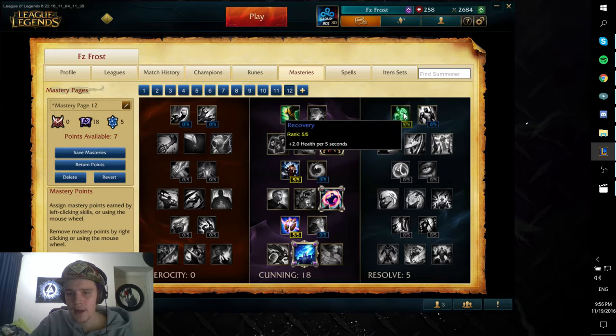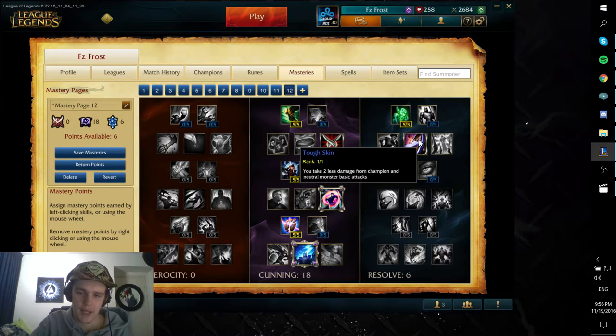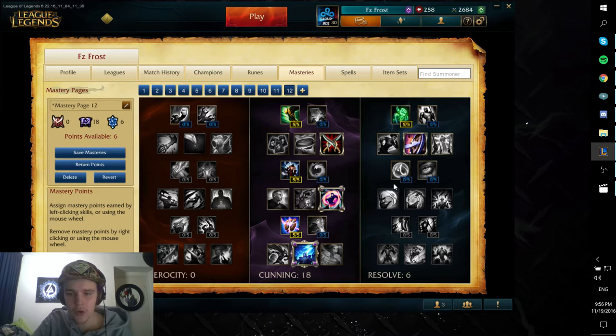In the Resolve tree I take extra health regeneration for 5 seconds, then Tough Skin to take a little bit less damage — mainly in the early game. That's really where you want that, to be able to take less damage from jungle camps. Because the first levels on Amumu are the most difficult for clearing his jungle. After like level 3 or 4, he has no problems at all.